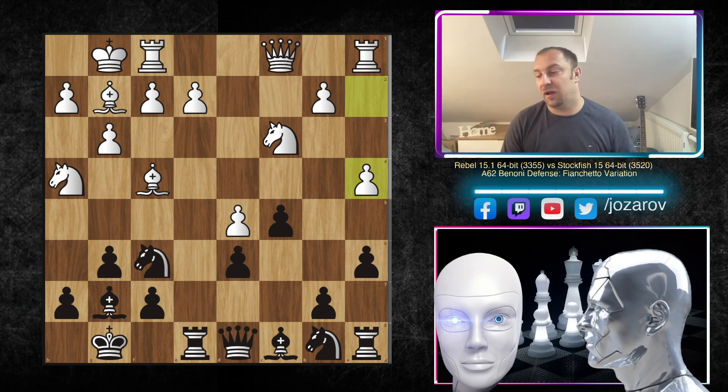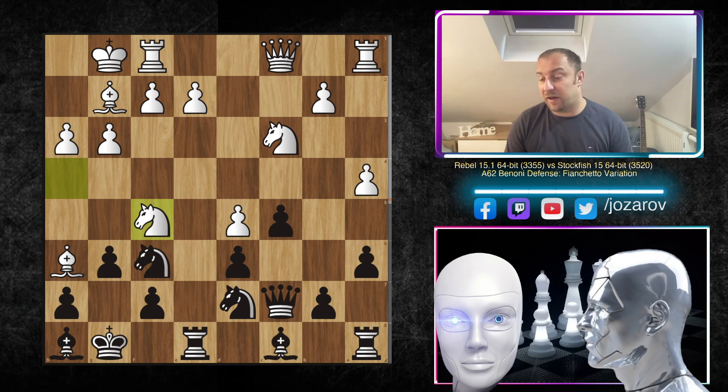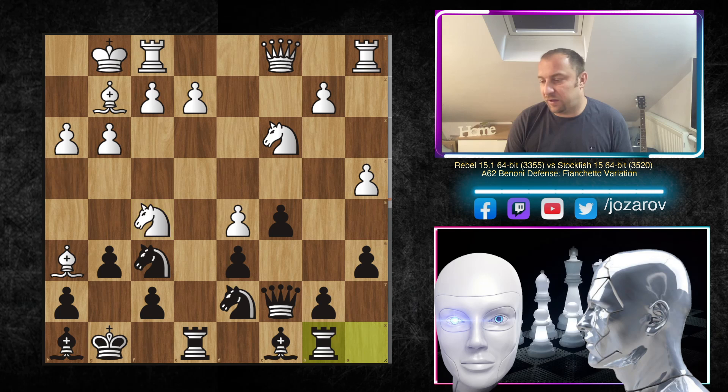Queen c7, bishop h6 — and as mentioned, with the rook not on f8, Black can retreat the bishop to h8 without messing up the position. Then h3, knight d7, knight f5 — a good move by Rebel. But this is perfectly fine for Black since you cannot take the knight without allowing queen to g5 with a beautiful checkmate threat.